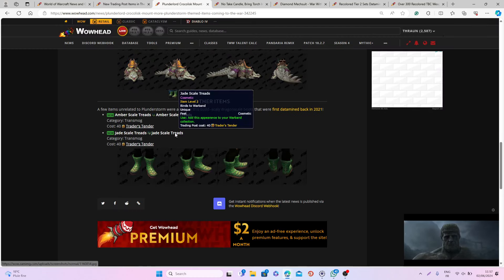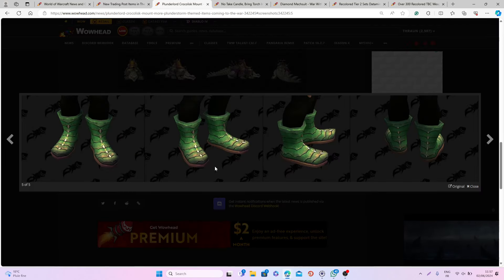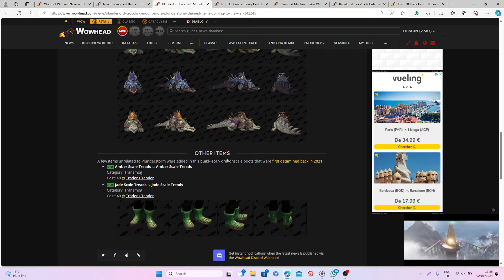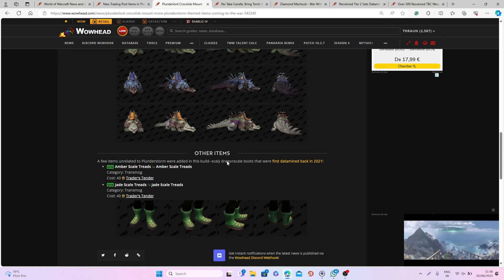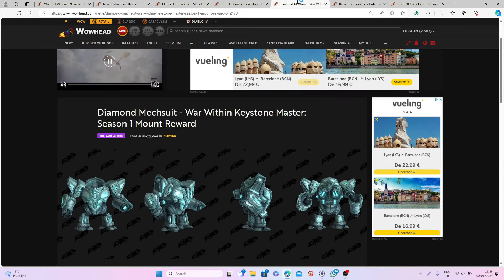We have a few color variations for the Crocolisk mount, but I think the first one is definitely my favorite. Next to that, we also have these different boots — basically snake boots — nothing too crazy, but they're one of the items you can get for just 40 tenders, so not too expensive. That's pretty much it for the training post items we know so far, but I also want to show you two other items that are really cool and were also datamined for the War Within.